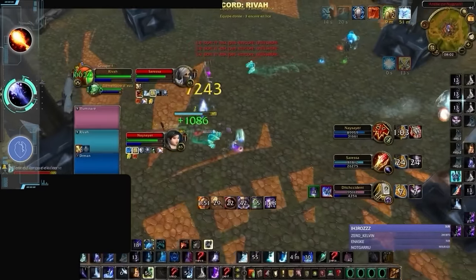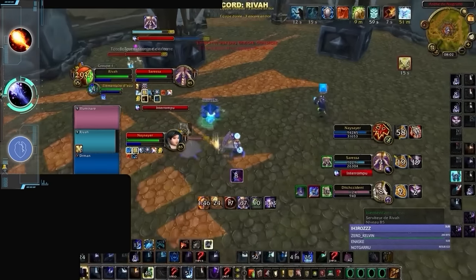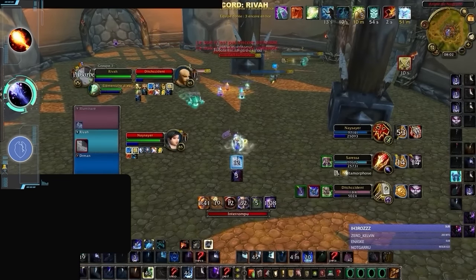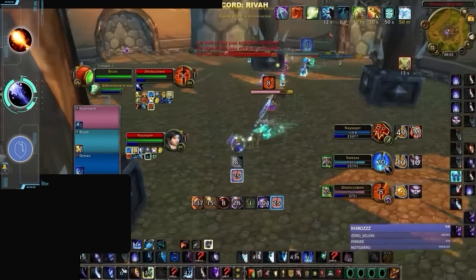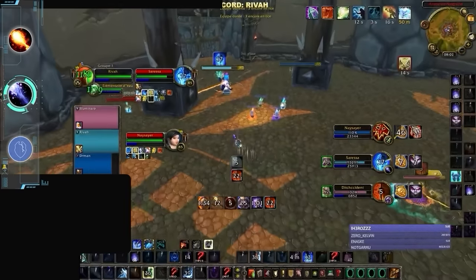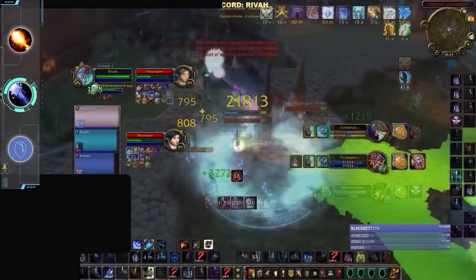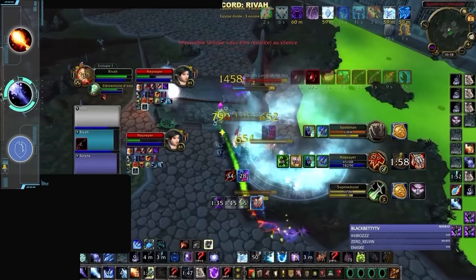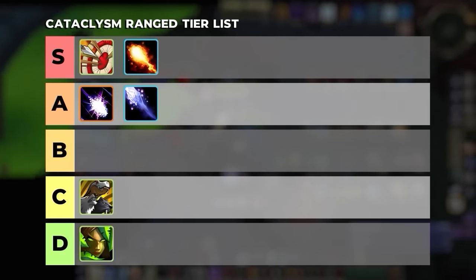Frost is definitely strong all throughout Cata but takes a back seat behind Fire as the premiere mage spec. The main downside of Frost Mage is its reliance on hard-casting, as dealing optimal burst damage does require those big shatters, often leading with Frostbolt. In the early expansion, landing casts can prove quite difficult with the absurdly low amount of haste available on gear and with melee looking to kick casts. Because of this, Frost is a bit more comp-restricted compared to Fire and really needs to play with DPS who can support their need to free-cast and burst during very small windows. The spec is still very strong but still a tier lower than Fire.